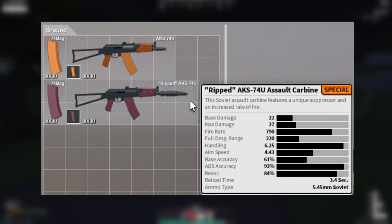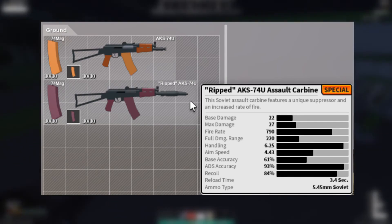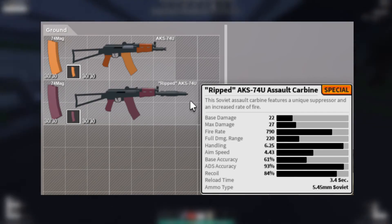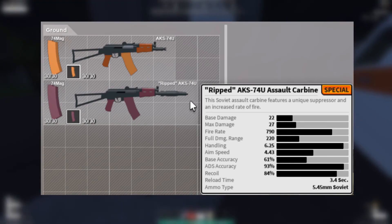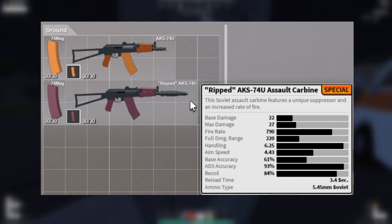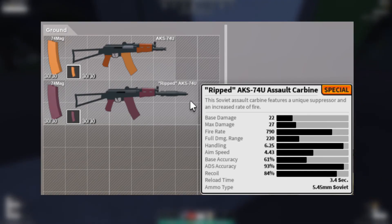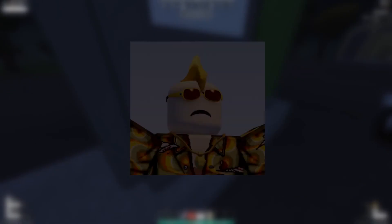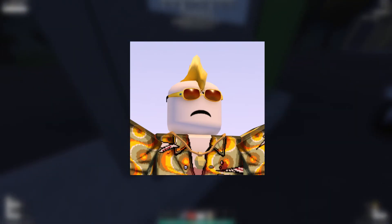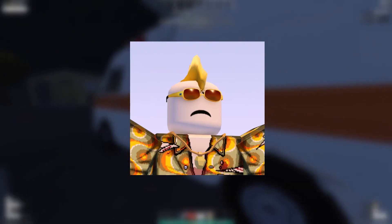Here we have the normal AK-74U compared to the Ripped AK-74U with violet mags. They're the same mags but painted violet and they look really, really cool. It also has a unique suppressor — I'm pretty sure it's the PBS-4. It has a bumped up fire rate as well.